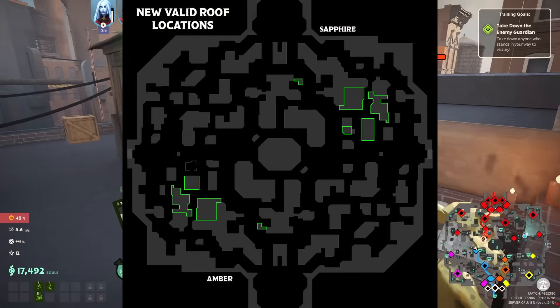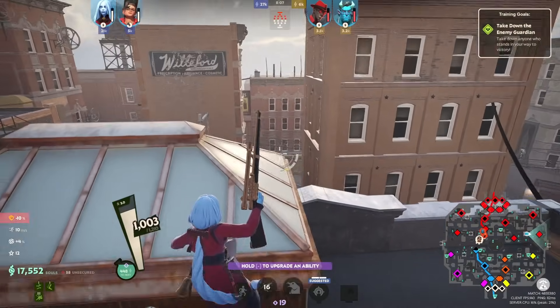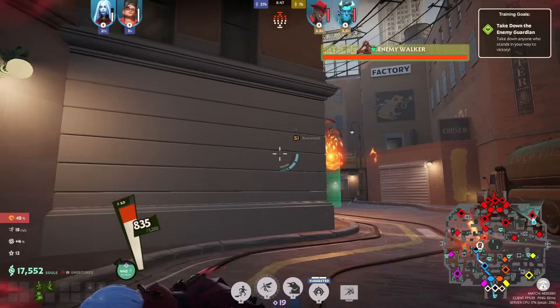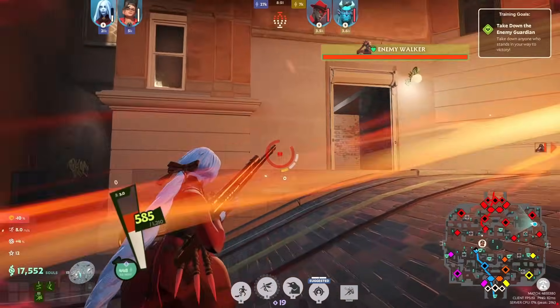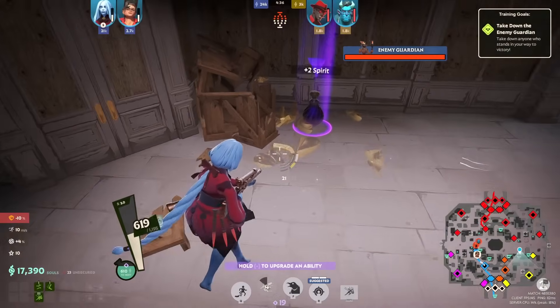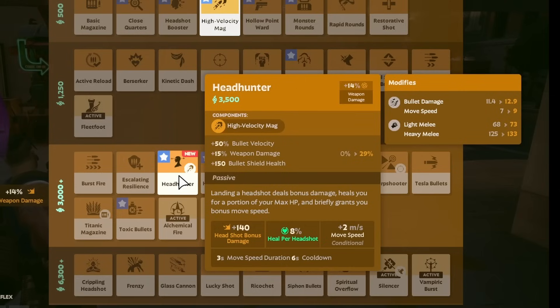There are also multiple new climbable rooftops with a bunch of boxes on them, with plenty of ropes around to get up to them. The range from which you can hit a walker is increased from 30 meters to 32 meters, meaning you're not quite as likely to get beamed by the walker while significantly out of range — you can actually hit back a little bit earlier. Along with that, the drop rate of golden statues for the buffs has been increased by 6%.